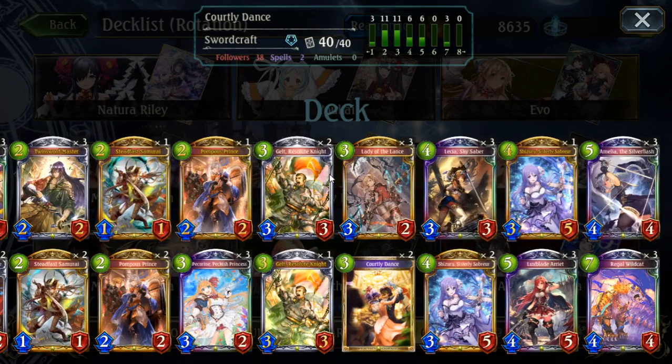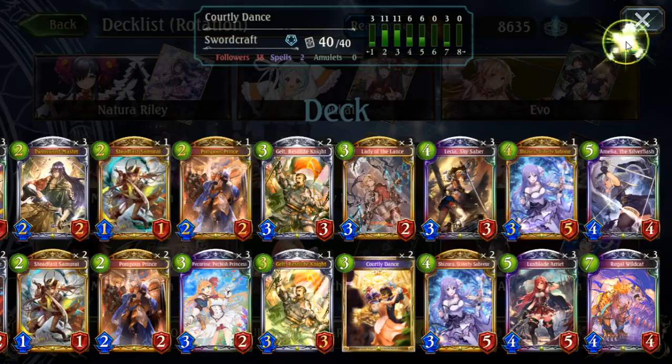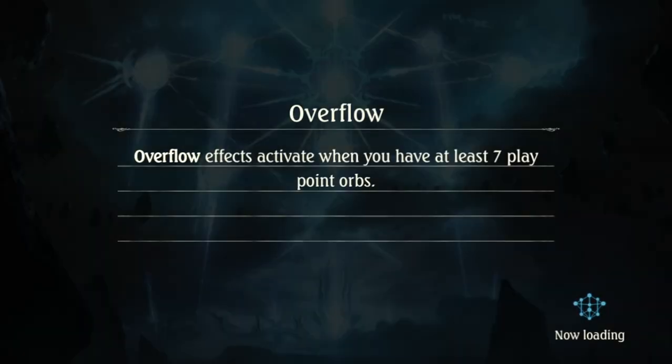It's an evolution-based deck with a lot of synergies based on that mechanic. Mid-range deck, really low curve — curve ends at five essentially. It's a true sword-style deck where you get really, really good board presence. Now let's talk about the actual core cards.